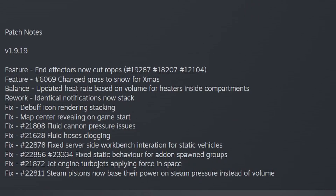Feature: End Effectors now cut ropes. Change grass to snow for Christmas. Balance updated heat rate based on volume for heaters inside compartments. Rework identical notifications — now stack fixed. Fix buff icon rendering stacking.